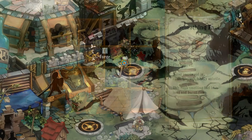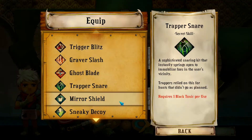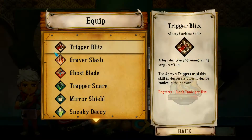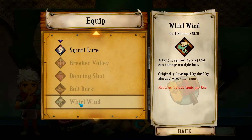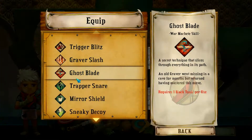Over here you have your arsenal where you can choose what weapons and what items and stuff like that. Those are the list of items, these are the list of abilities, which I think I'm gonna go with the hand grenade.